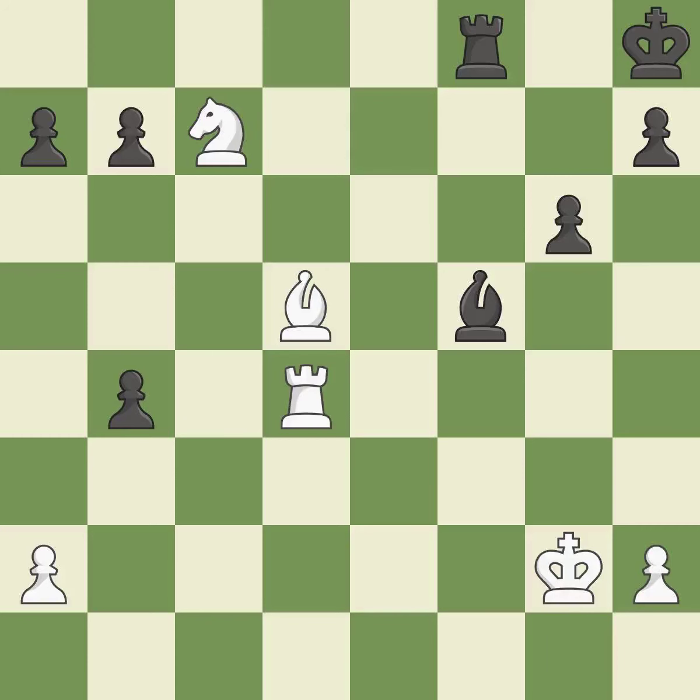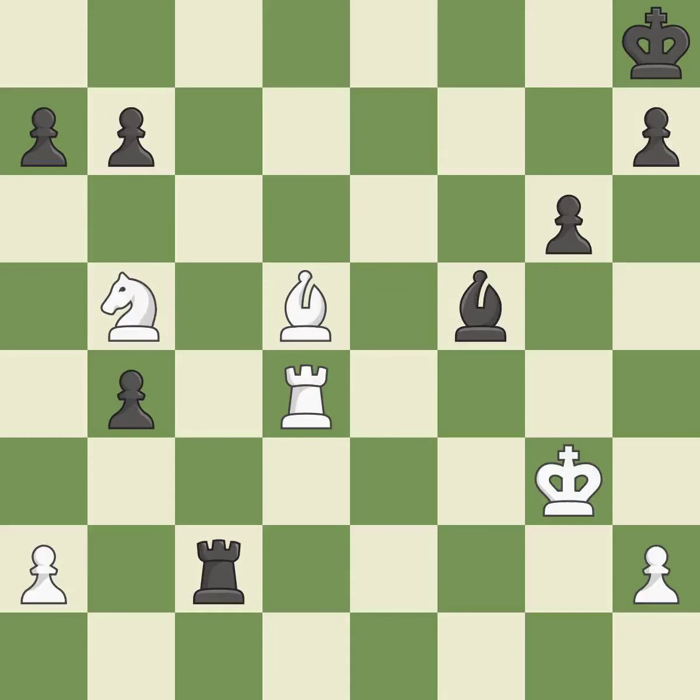This ignores an opportunity to threaten winning a pawn. This is the start of the endgame and White is equal — it is a mistake. This misses a chance to protect a pawn that was being attacked — it is incorrect. This ignores a more effective method for getting a Knight to safety — it is incorrect. This avoids the Rook's check. The attacked pawn is protected. While not a mistake, that is also not the wisest course of action.